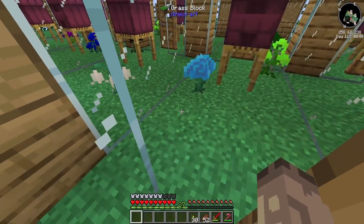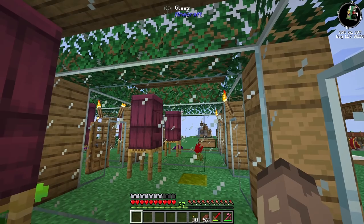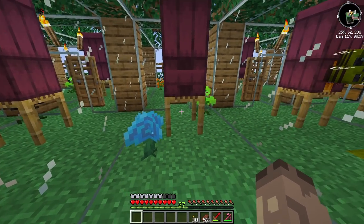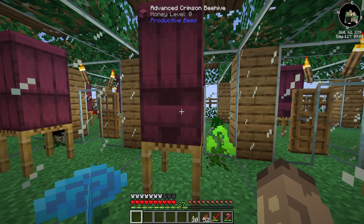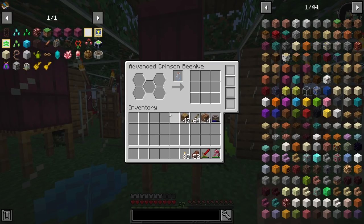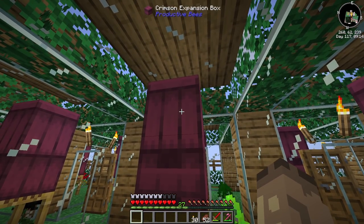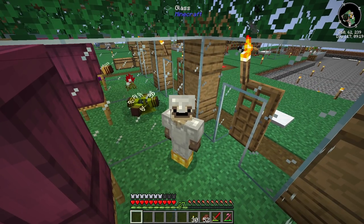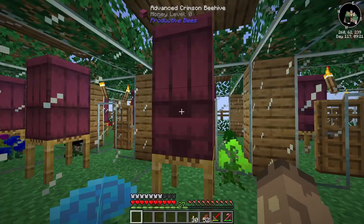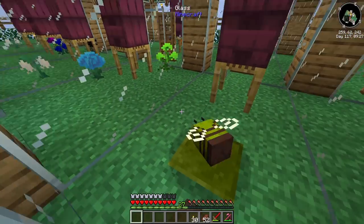I did kind of touch base on this last episode, but I said I was gonna make it a little bit better and this is what I've come up with. We've got scaffolding, an advanced crimson beehive, and when you click on it you get a GUI. This one has two extra slots, which is pretty nice.